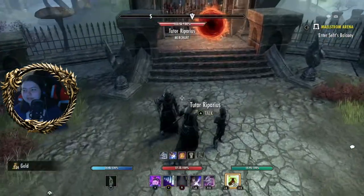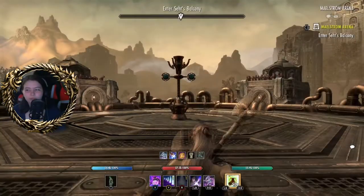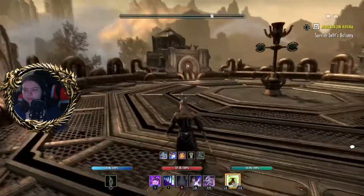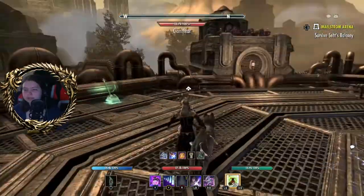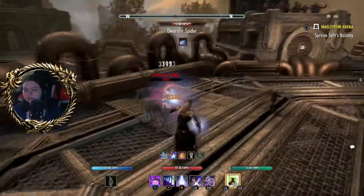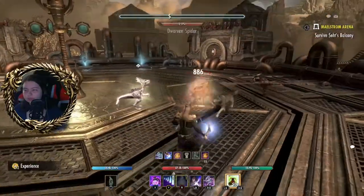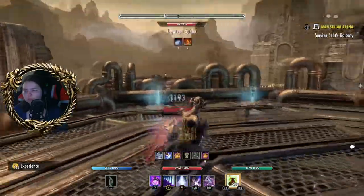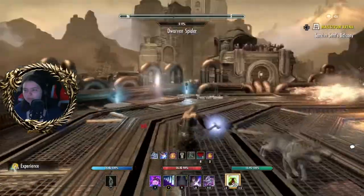Now we're going to Seht's Balcony, which is like a clockwork city looking area. Stay out of the center — as you can see it's electrified. These things will circle around, which you can stop by switching. Now we kill some Dwarven stuff. The switch isn't forever, it's for like a few seconds, which I don't mind — it only takes a tad bit of health each time.